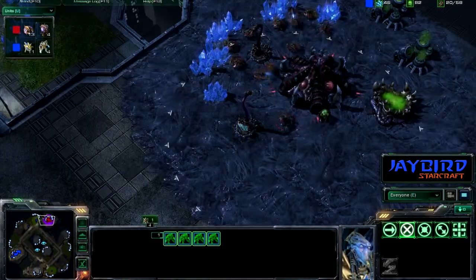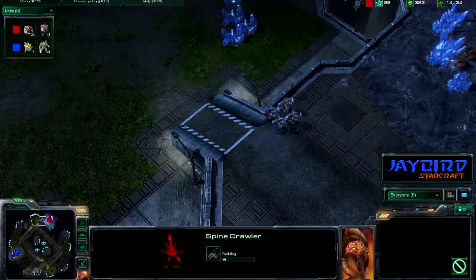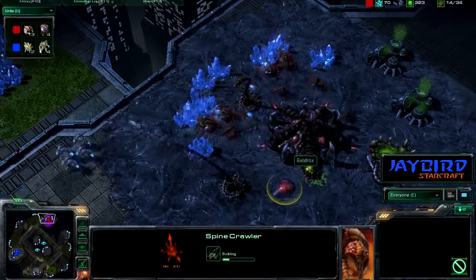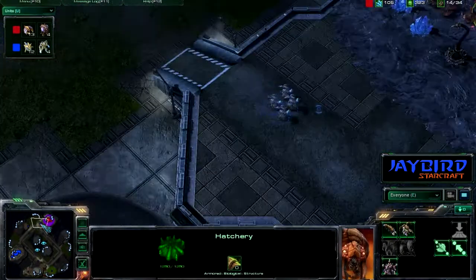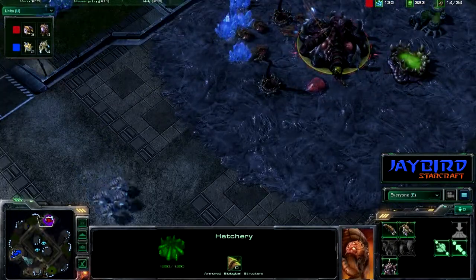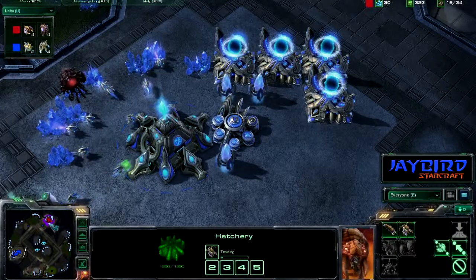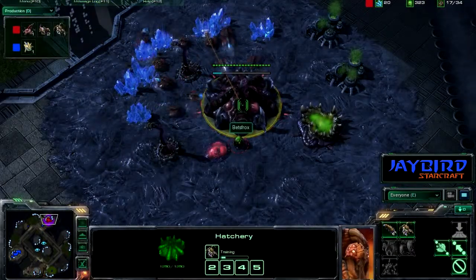I don't know if that's going to be enough to take out two spine crawlers at this point, and a third is getting thrown down. I think blue needs to just hold off for a while and just kind of build up his forces. He should be ahead. Luckily he does have the chrono boost and should be able to boost out those probes and give his economy back up and running, because he still has all of his production facilities — and that's sort of where his main advantage is at this point, because the red player still has to build up everything from scratch.